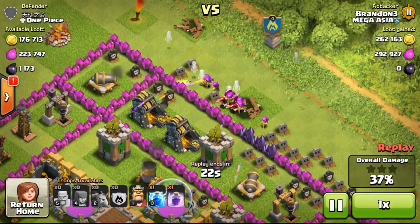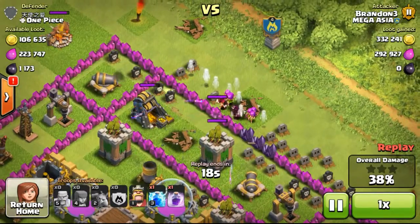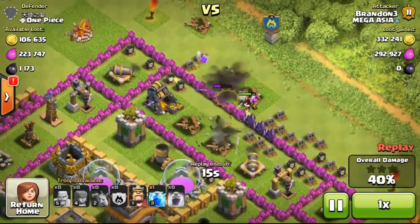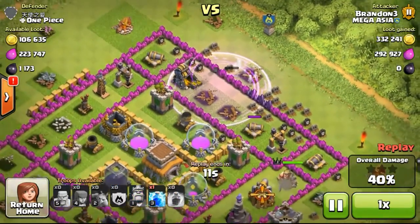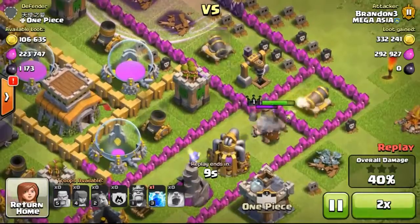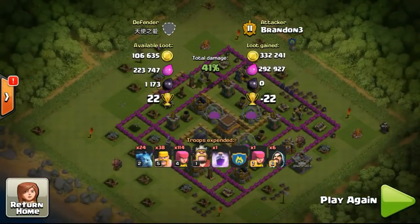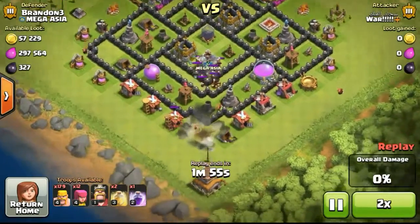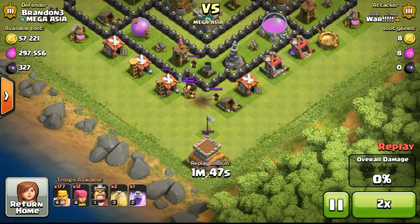I'm dropping my clan castle now — the wizard is going to come out to take down the gold mine, which goes down pretty quickly. I then drop a rage spell, but it was a bit of a fail because I wanted to get the second gold mine but my wizard went down really fast since I didn't have a giant in my clan castle. That was a mistake on my part, but not to worry — we'll do more awesome raids later.